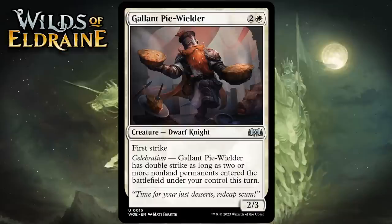Next up it's Gallant Pie-Wielder, which for 2 generic and 1 white is a 2-3 Dwarf Knight at uncommon. It has First Strike and Celebration: it has Double Strike as long as 2 or more non-land permanents enter the battlefield under your control this turn. A 3-mana 2-3 with First Strike is already a really nice card, especially in a set with lots of auras, and this will have Double Strike sometimes. Triggering Celebration is doable, and when it does the Pie-Wielder is a huge problem. The baseline is really good. I'm giving it a B-.